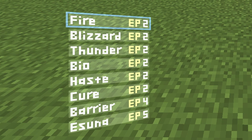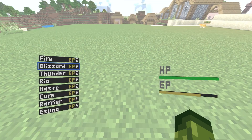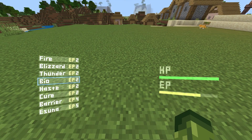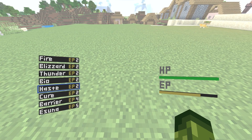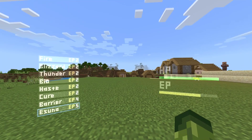On the left-hand side, we have Fire, Blizzard, Thunder, Bio, Haste, Cure, Barrier, and I think it's Isuna. Next to each and every single one, it has EP, which is the cost of experience points. Fire is 2, Blizzard is 2, Thunder is 2, Bio — which I think is Biohazard — is 2, Haste 2, Cure 2, Barrier is 4, and the last one is 5 experience points.